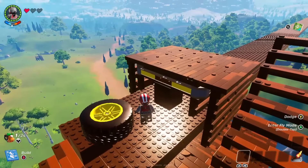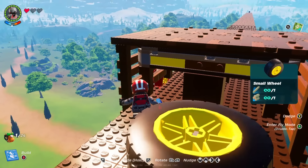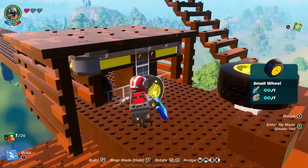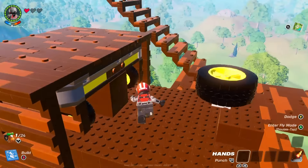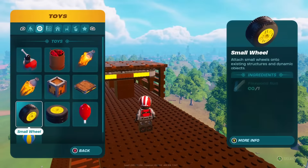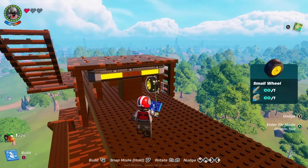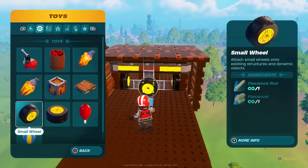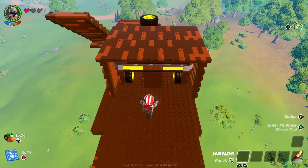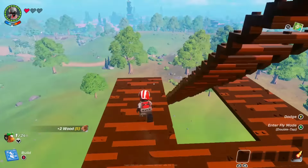Now the train car is ready for some small wheels. These are going to be placed in each of the four corners — try and keep them at the same height to achieve peak performance from the monorail. You can now delete the temporary columns supporting the dynamic foundation. Once those are gone, you should be able to run into the platform and send it rolling down the track.